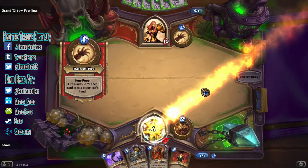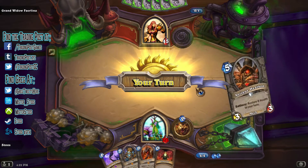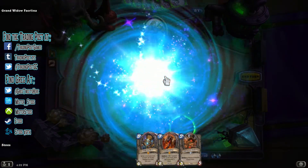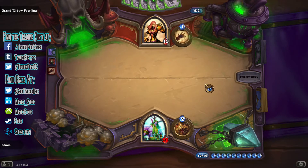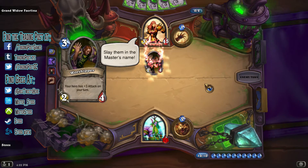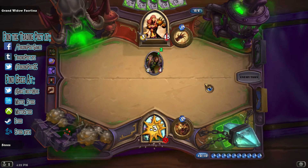If the Astral Communion and mass quantities of legendary minions revealed in my deck haven't given it away already, let me explain. This deck's whole strategy is to get to 10 mana immediately, and then proceed to spend the rest of the game topdecking, hoping to get powerful legendary minions with each draw. This strategy negates the Grand Widow's hero power by emptying your hand, and allows you to begin building an unbalanced board with powerful minions nearly immediately. It's a tragedy to see Kel'Thuzad, Nefarian, and Antique Healbot get discarded like that, but it's well worth it for the end result.